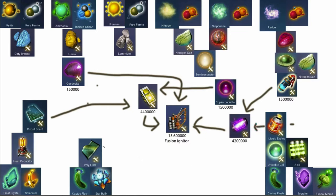Poly things make circuit boards. These are all the items, and I'll put the cost as well - they get more and more expensive, with the most expensive item at the end. This is basically how to make all the ingredients for the fusion igniter.